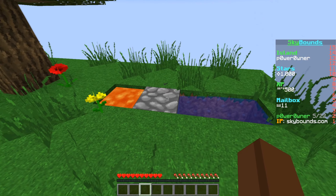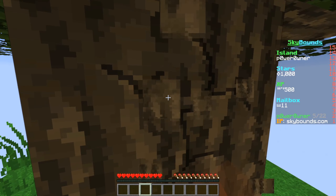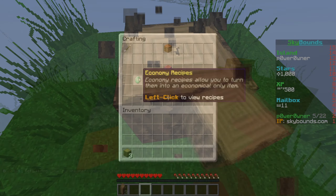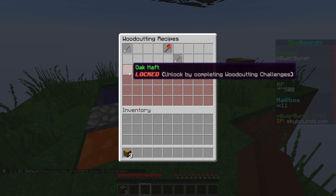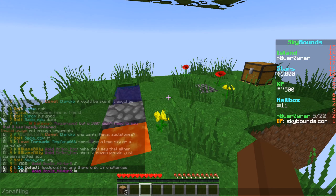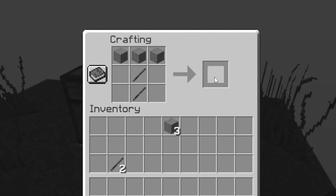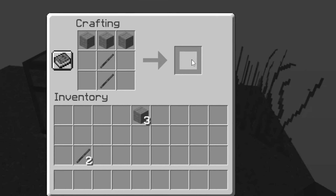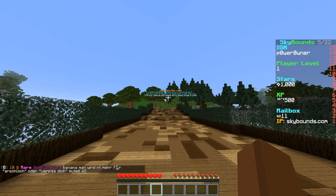I think the easiest way to begin is actually mining the cobblestone right here, so we're gonna have to make ourselves a little pickaxe. It turns out we have plenty of custom items that we're gonna have to unlock — wow, there are so many items we could be making. I've realized I can't even make a simple wooden pickaxe.